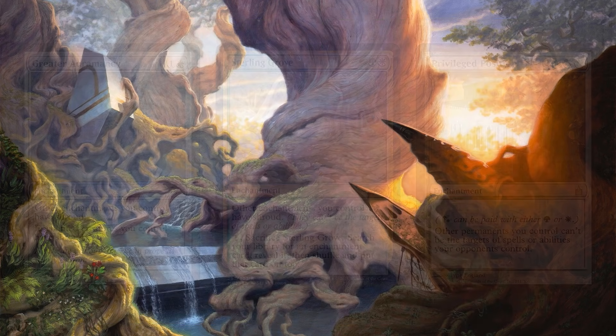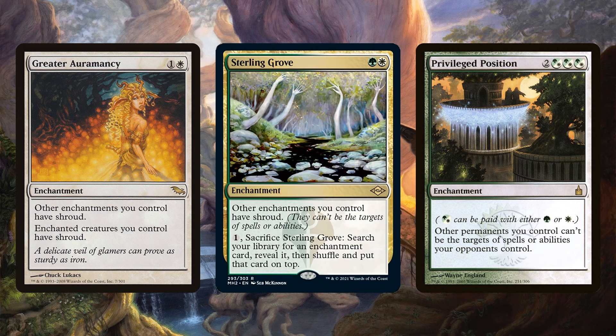We could just prevent our enchantments from being blown up. Greater Auramancy and Sterling Grove give your enchantments Shroud. I like Sterling Grove because your opponents have to target it, but when they do, you just sacrifice it and get the relevant enchantment you need. Sometimes I just sacrifice it to get my win condition. Then there's Privileged Position — it costs too much mana and money, so I don't include it very often.